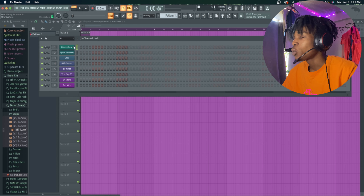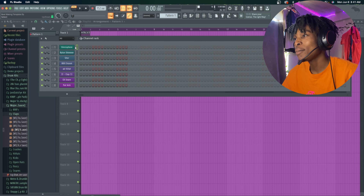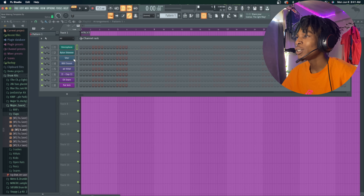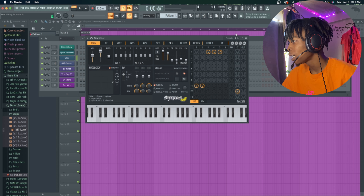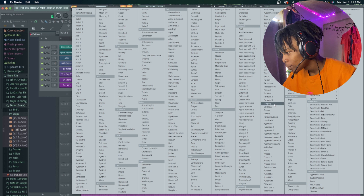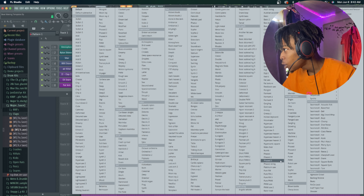I'm about to make a Nardo Wick type beat, so the first thing I need is a couple instruments. I think I'ma be messing with some strings, so let's do some strings. I'ma go with the synth strings — let's pick this one that says Celtic.